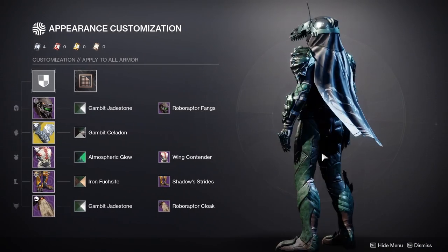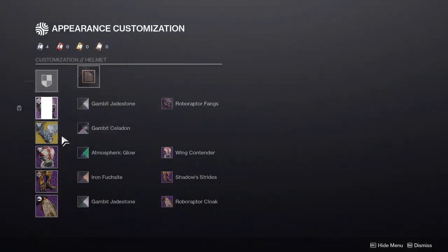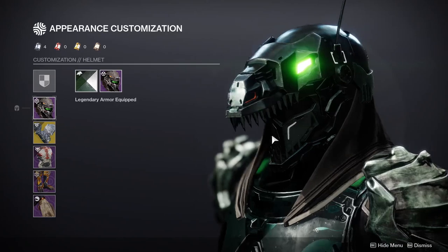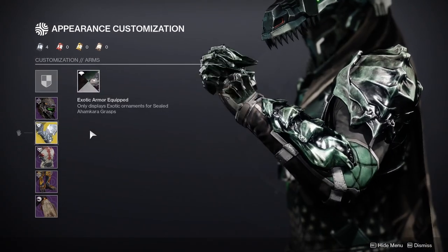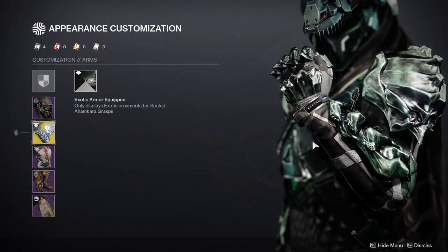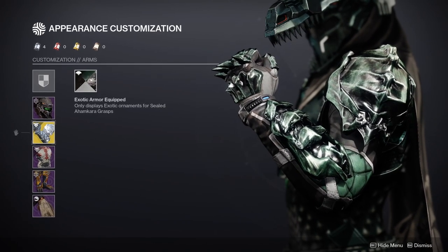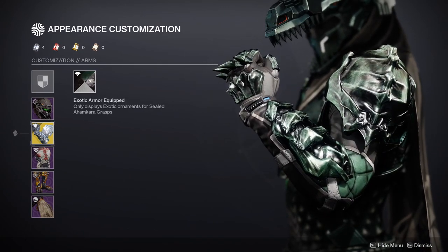The Sealed Ahamkara Grasp looked really good in combination with the Shadow Strides. The helmet looks super cool. I kind of wish the lower jaw wasn't connected to the chin because if that wasn't there, this helmet would be so freaking dope. Sealed Ahamkara Grasp — I think they look really cool. They're one of my favorite arms in the game from Destiny 1 to Destiny 2. I still love them even though they got nerfed. I was obviously going for the claws, and the bone texture here also kind of just makes it look even cooler in my opinion.